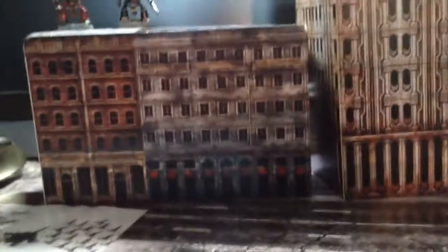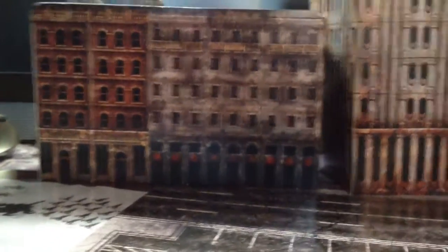You've got square ones, skyscrapers — already mentioned those — and then you've got these tiles which are double-sided. And it's meant for Drop Zone Commander. Hawk War Games is where you can get this. I have the Ruined City set.